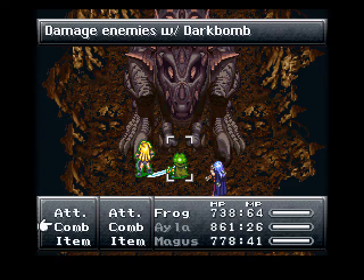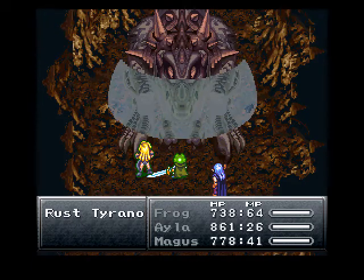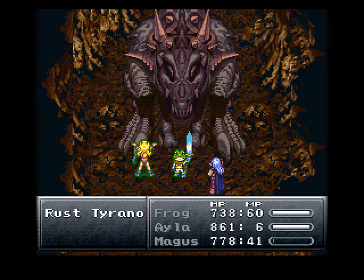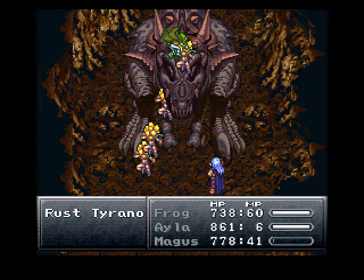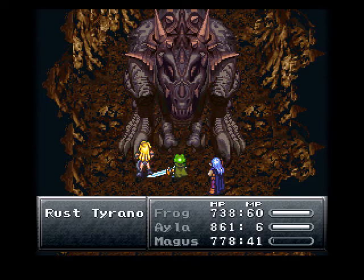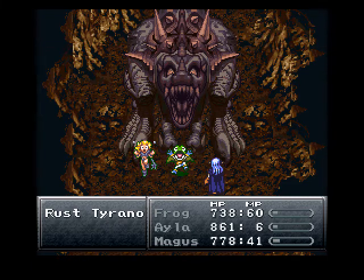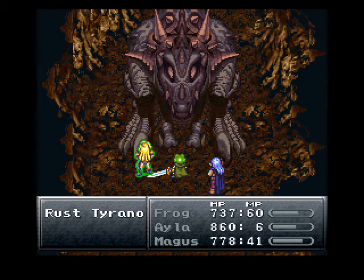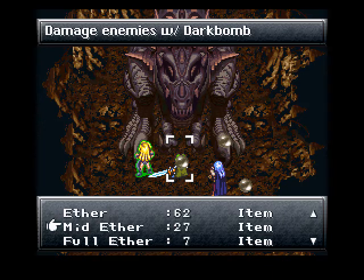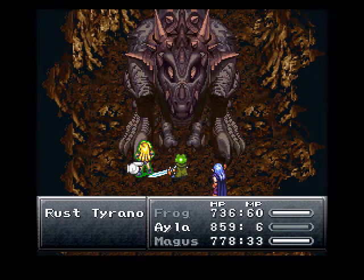Time for another Dark Bomb and another Dropkick. Yes, he can use a fire breath attack, and I'm feeling he's gonna use it. Can I get one more Dark Bomb in there before he hits it? Yes it can!